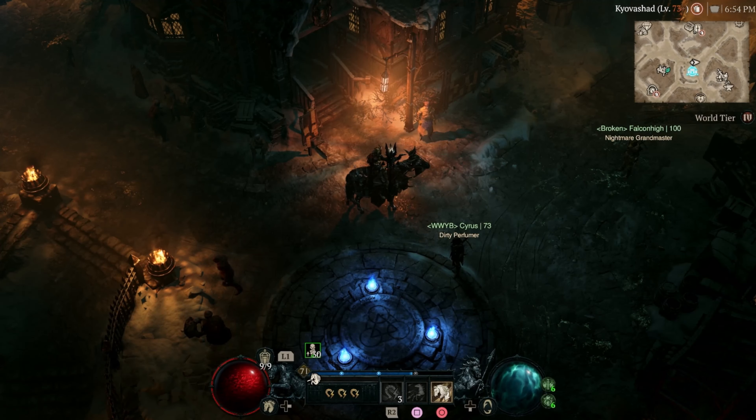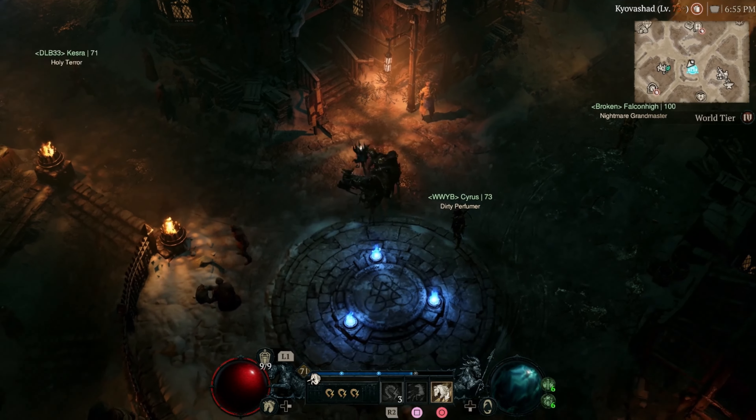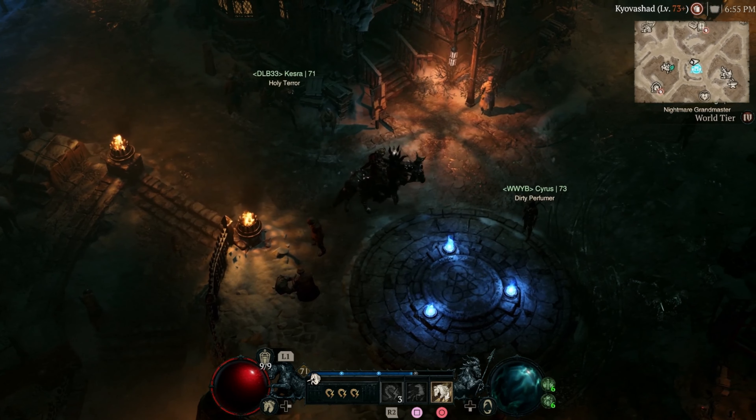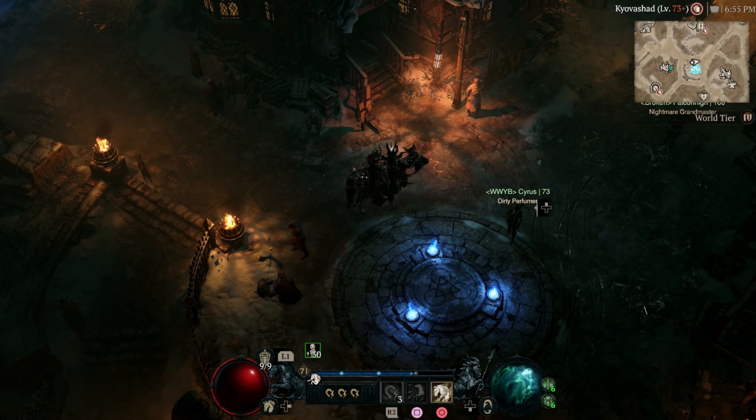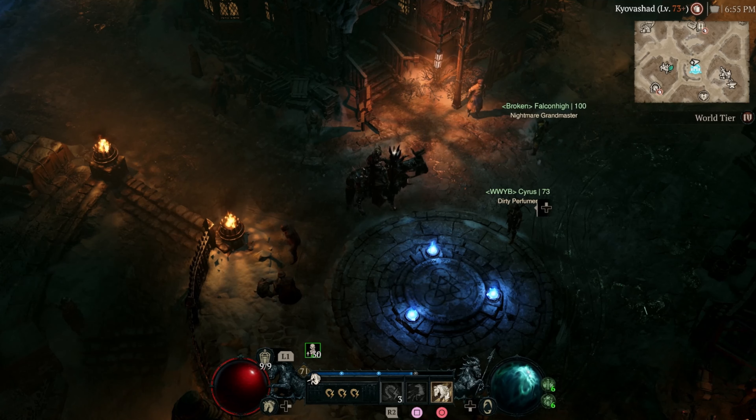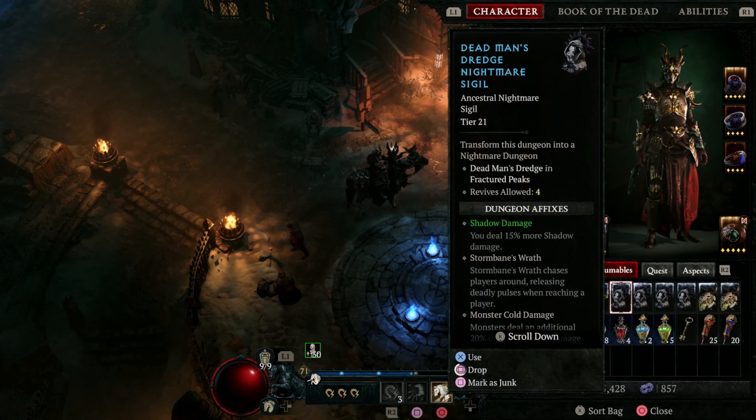Hey everybody, welcome back to another episode of Diablo 4. I'm Captain Beefy, this is the Game Vault. We're going to try out a nightmare dungeon now that we're in World Tier 4 with our seasonal character. I'll admit World Tier 4 has been a bit of a struggle — I've been trying to acquire new gear and upgrade it, but it's been tough. I'm hoping we can handle level 75 creatures, which is the norm for World Tier 4, but with all the affixes it's not going to be easy.